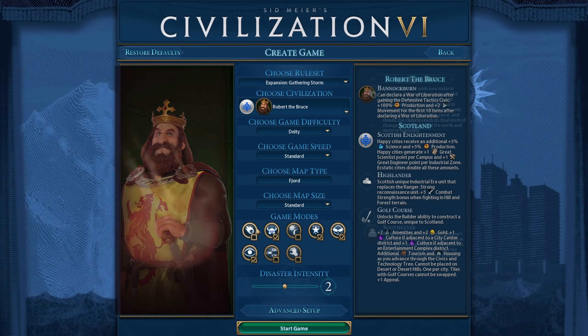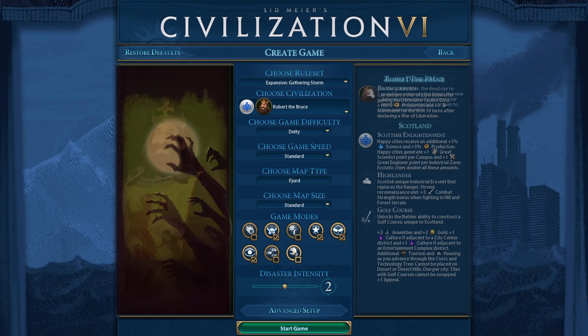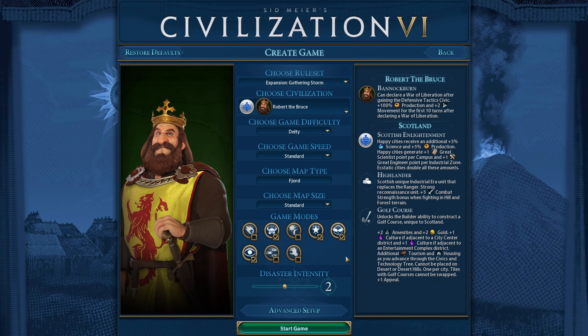I enabled a bunch of game modes: barbarian clans, heroes and legends, monopolies and corporations, and secret societies. It does make the game more interesting — I like playing with them. And that's about it, let's get started.